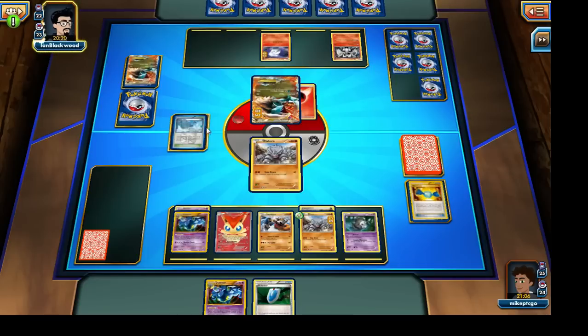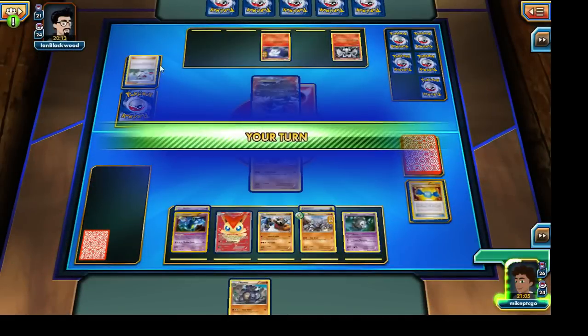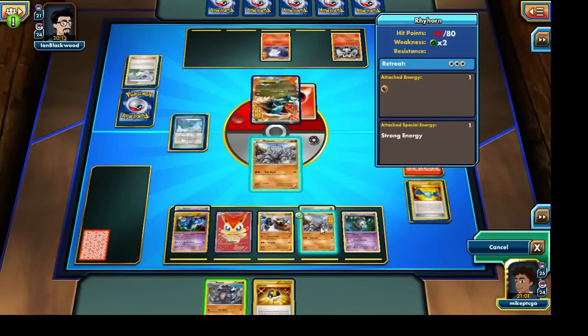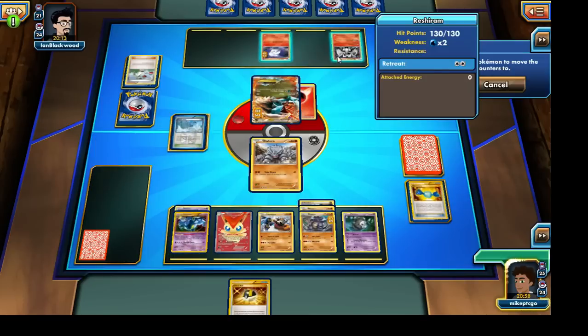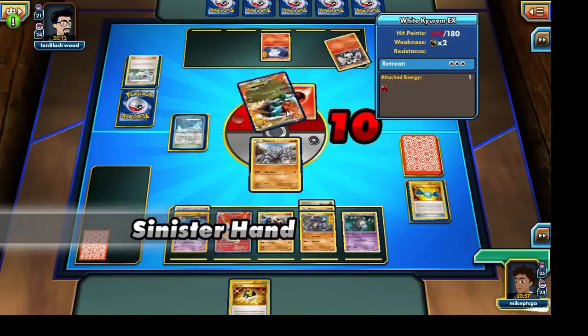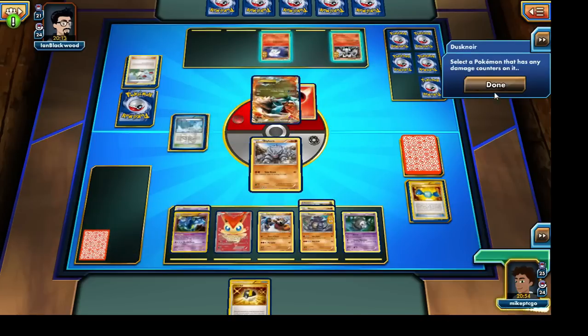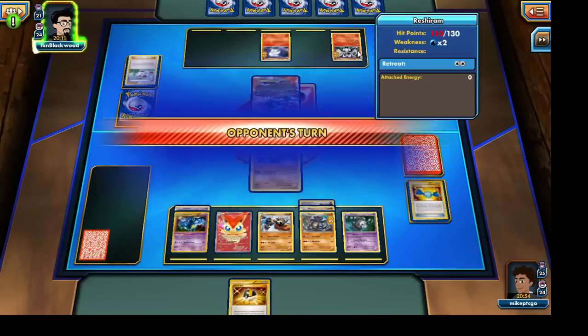Our opponent is actually adding more damage counters to himself by using the Frozen City Stadium, and he's going to N down our hand as well. Let's evolve the Rhyhorn into Rhydon and get rid of those damage counters on our opponent's White Kyurem EX — let's throw them onto Reshiram for now. If our opponent does attach one more Energy card to any of his Pokemon, he will be losing the game, provided he can't evolve his Litwick just yet. Certainly a dilemma for our opponent.